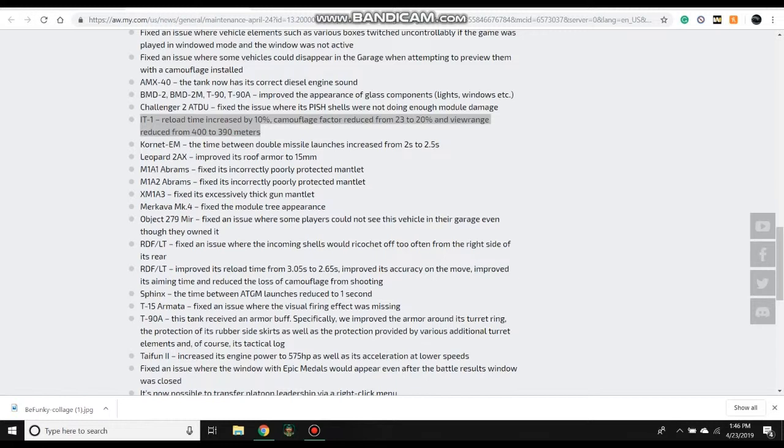They've nerfed it, not significantly. They didn't decrease its damage or the speed and controllability of the missile — they left all that alone. They did change the rate of fire: it will now take 10% more time to reload. And every time you fire, you're going to get spotted more often. It previously had a 23% camo rating, reduced to 20%. If you play the IT-1 like I do, you'll know that 23% doesn't do a whole lot once you launch that missile — you can get spotted quite easily. Just expect to be spotted more and have to retreat because you're going to take a longer reload now.